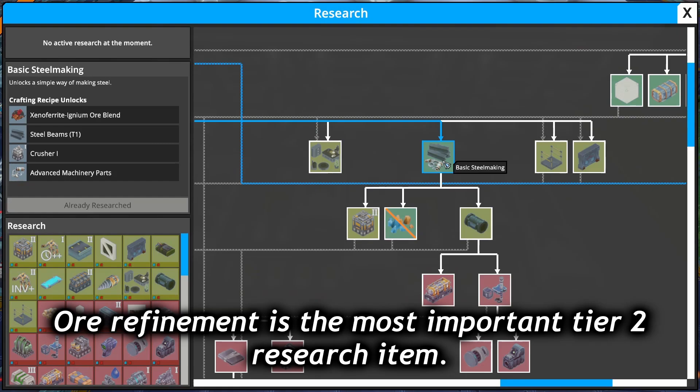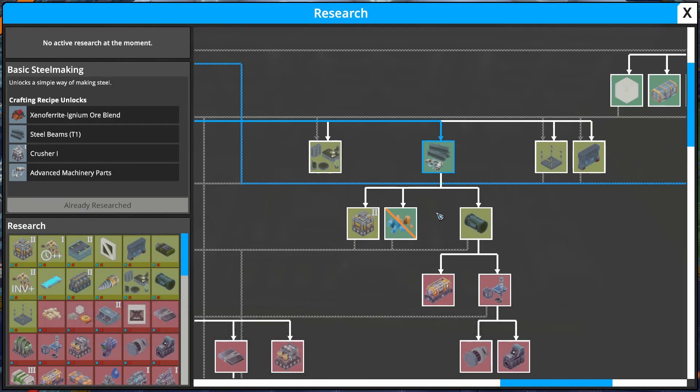Once you get into red science, you'll want to go into basic steel making and then ore refinement. This will increase the yield of your resource veins by 50% compared to using the raw ore rubble, although you will have to use an additional processing step using the crusher. This is why we wanted to leave some space around our smelters earlier.